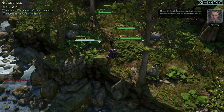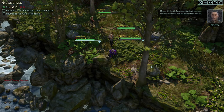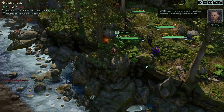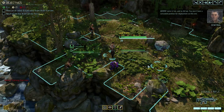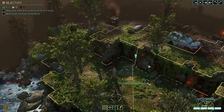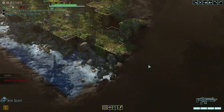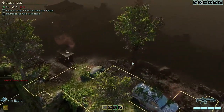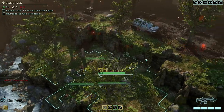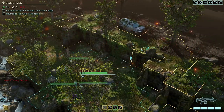Menace one-five, hostile forces are attacking the outpost - eliminate all enemy units and protect those civilians. Advent came in hot and so did we. You won't have a concealed position for deployment on this one. Okay, so we're down in this corner - let's head out and see what we see.